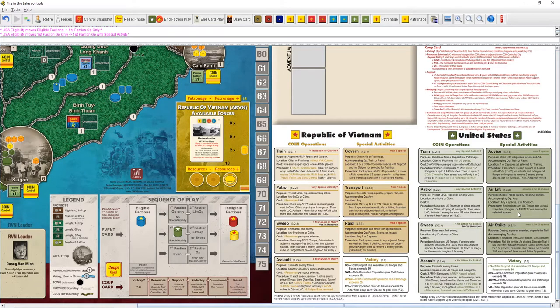The special Airstrike op degrades the trail. Airlift moves troops around — helpful but we don't have many troops right now. Advise lets us sweep in place or assault with ARVN. Airstrike lets us just blow pieces away. Let's look at Airstrike: destroy exposed enemies, degrade the trail, any op. One to six spaces with coin pieces — two in monsoon. Roll a die for hits. Degrade the trail one box maximum for two hits, or remove one active enemy piece for one hit.